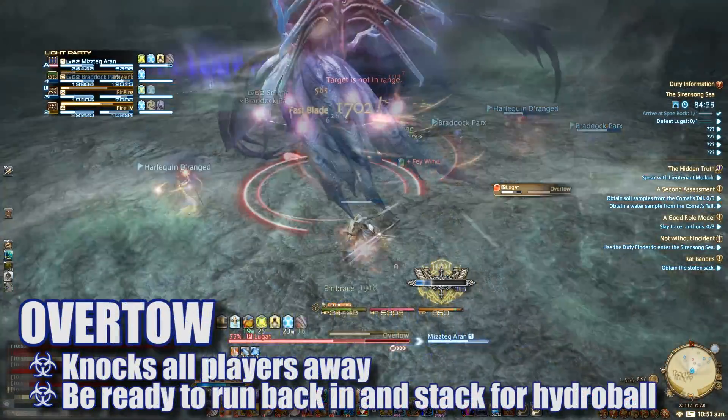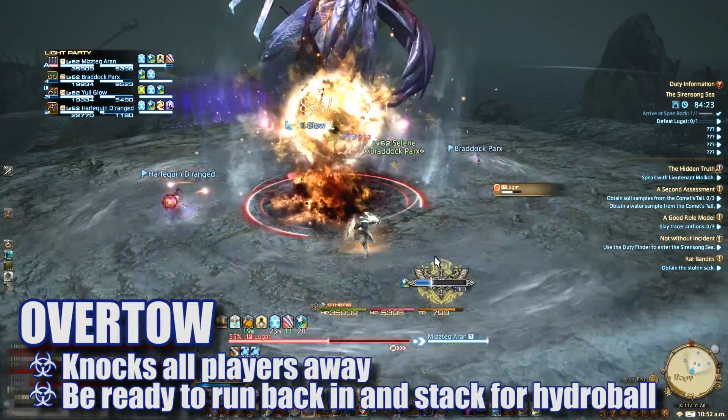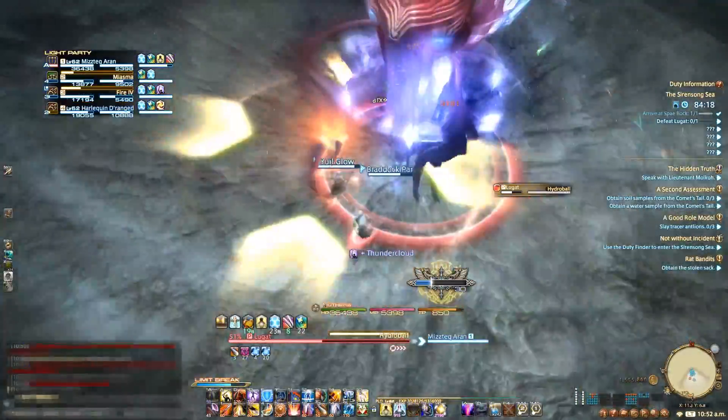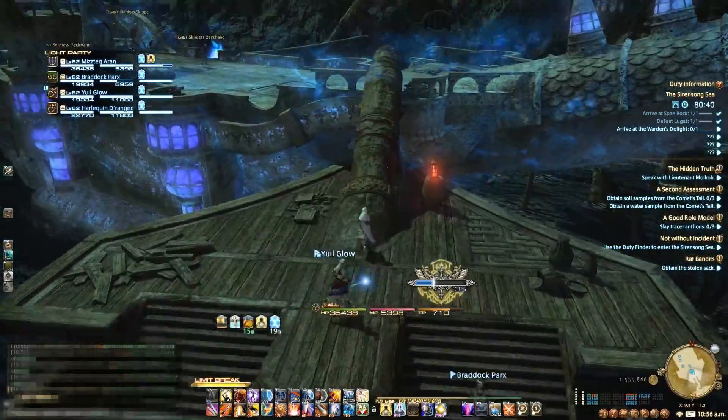Overtow will push all players backwards and is often followed by a Hydro Ball, so be ready to run back into the stack after you get pushed away. These mechanics will repeat until the boss is down. We head through a spooky ship graveyard.